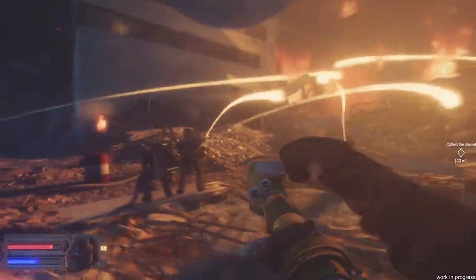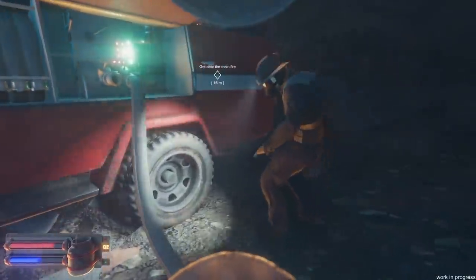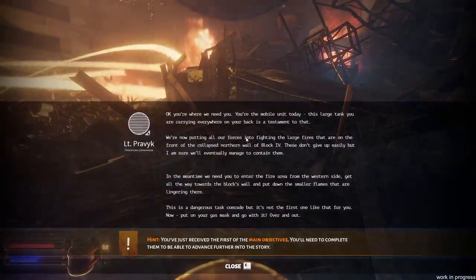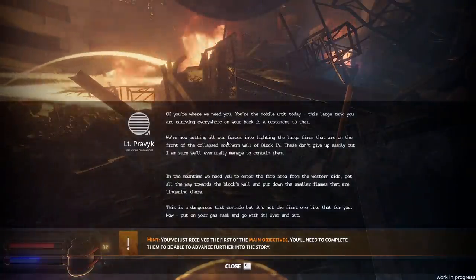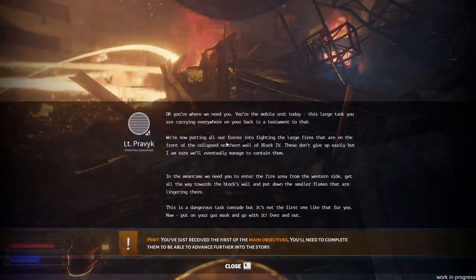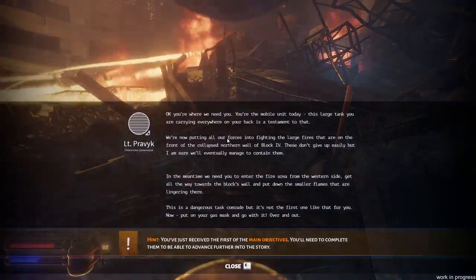Do I have to go in there? I'm not really too excited about that. It wants me to collect a shovel right now, so we'll grab that. You're the mobile unit today. This large tank you are carrying everywhere on your back is a testament to that. We're putting all our forces into fighting the large fires that are on the front of the collapsed northern wall of Block 4. We need you to enter the fire area from the western side and put down the smaller flames that are lingering there.